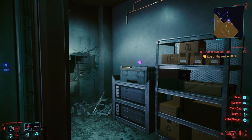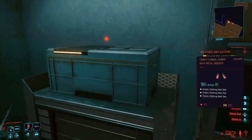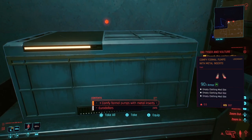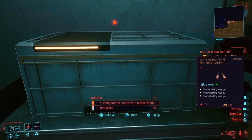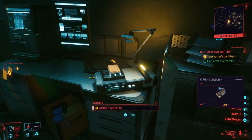If it's not showing as legendary, go ahead and re-roll until that item becomes one. And once you see that legendary icon, go ahead and pick up the comfy formal pumps with metal inserts. These rolled with three mod slots, which was the max that you can have on legendary shoes. Take the shoes, search, and find the Vortex chip to complete the mission.